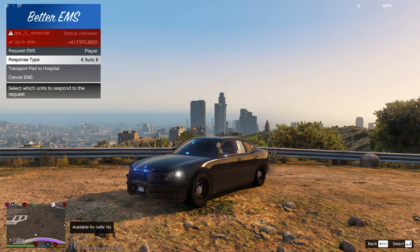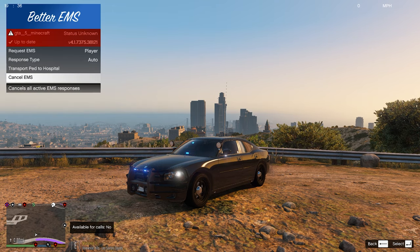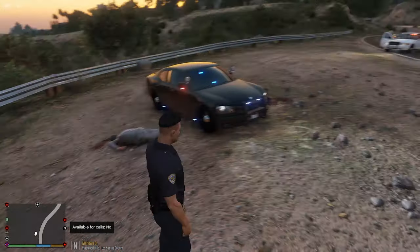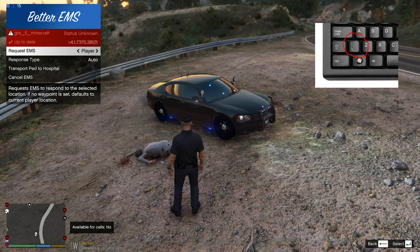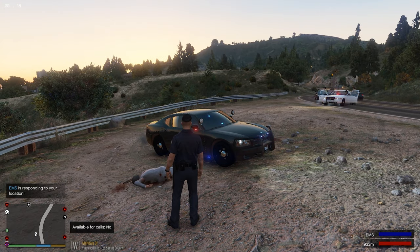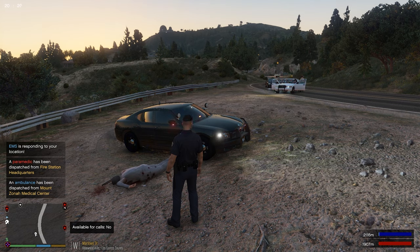You can do responder, ambulance, or auto. Auto responds based on what injuries are present - if there's a fire the fire truck will come, and you can transport a ped to hospital if they're alive, or cancel EMS. Let me set up a scene. We've got Michael dead on the ground here. If I press that button between Z and shift, you can request EMS by player.